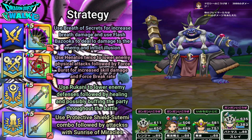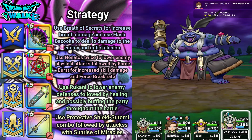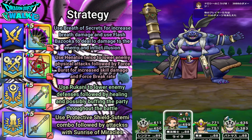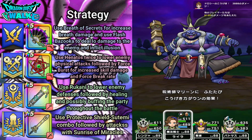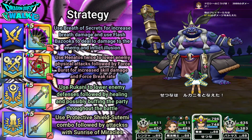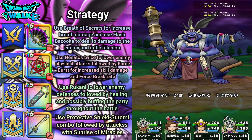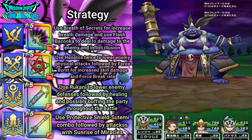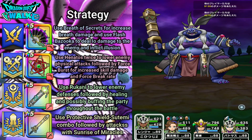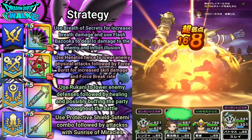I'm going to go in and attack for 15,000 damage. I'm going to put Henitos back on — hopefully this doesn't miss — okay, it doesn't miss, so I can put that back on. Then I'll re-debuff with Lukani, which I believe is 100% at all times. I'll go and attack again. Then I'll attack with my Battlemaster for 16,000 damage.